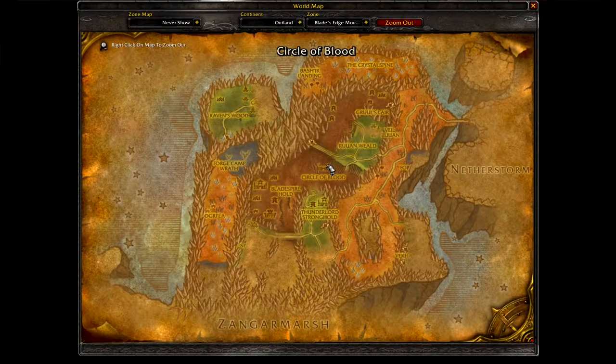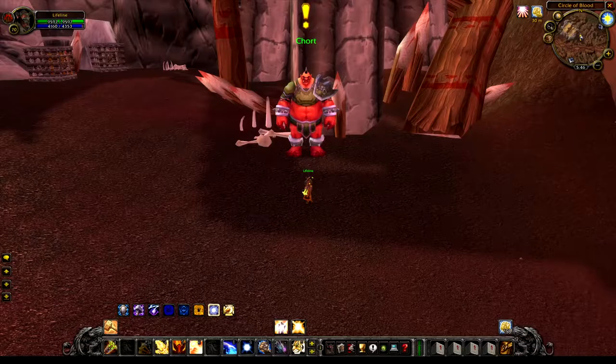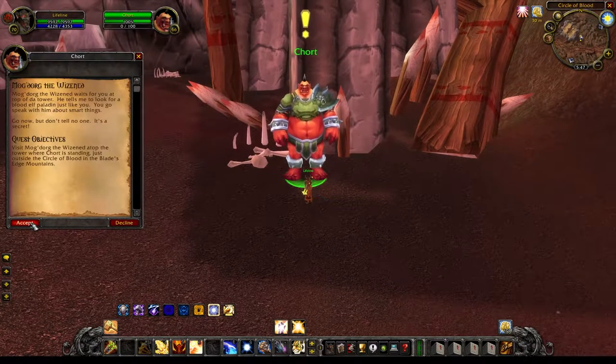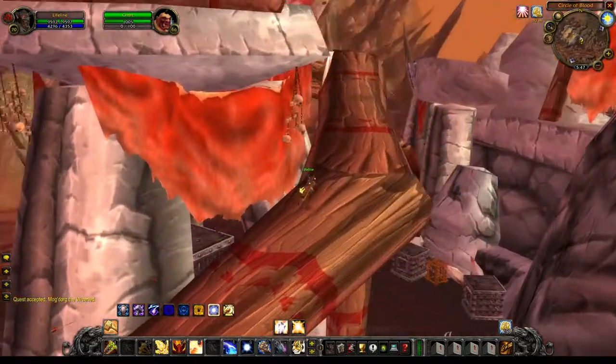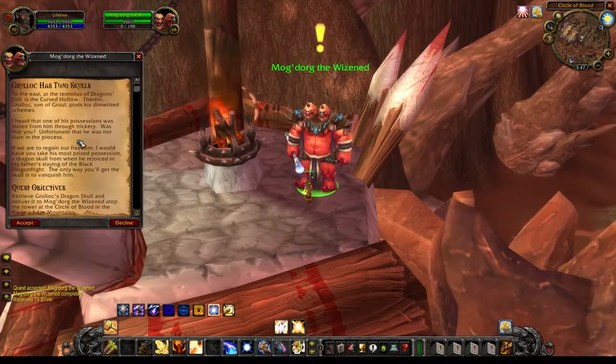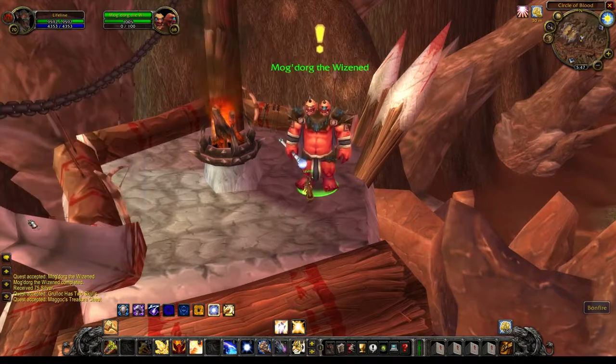To get started you want to head to the Circle of Blood in Blade's Edge Mountains and talk to an NPC called Chort. He tells you to go upstairs to Mogdorg the Wizen, who gives you three group quests to kill some Gron. This can be done pretty easily with a group of three to five players depending on how geared and skilled each player is, but you will need five players to summon the boss for the fourth quest.